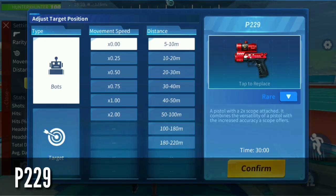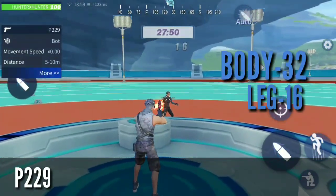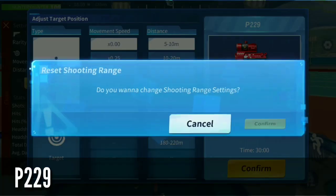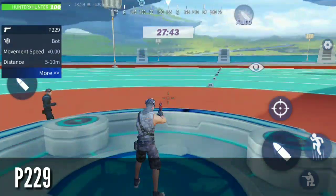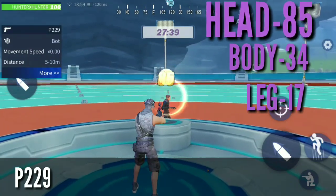The next weapon is P329. This has a damage of 16 on the leg, 32 on the body, and 80 on the head. And then the epic version has damage of 17 on the leg, 34 on the body, and 85 on the head.